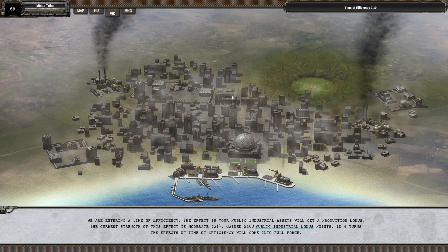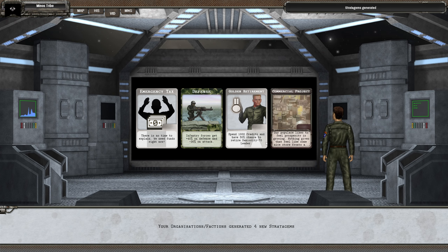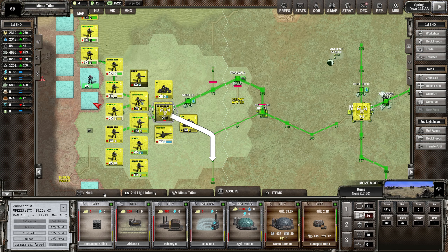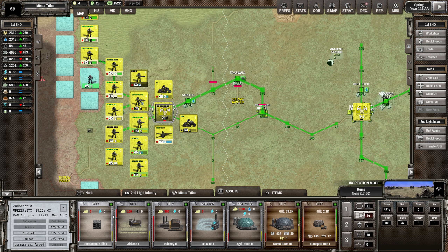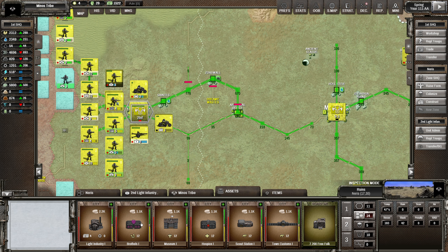Welcome back to Shadow Empire. We're still in this time of efficiency and we've completed the B - a mobile artillery made ages ago. We've got an emergency tax card, a defense card, and a commercial project card - that's an amazing card, actually. Let's look at what assets we've got in Neris: bureaucratic office one, an air base, industry two, ice mine, agridome, a dome farm running now, a transport hub, and light industry.